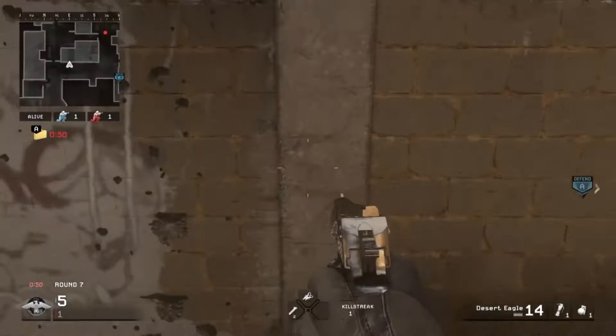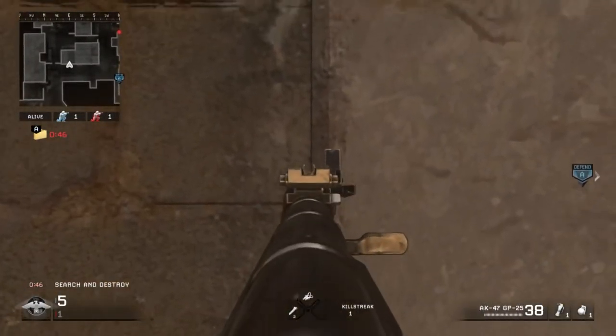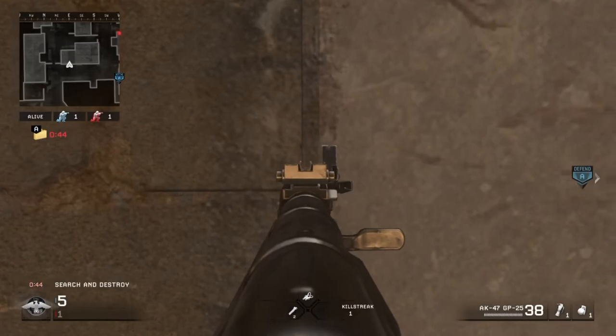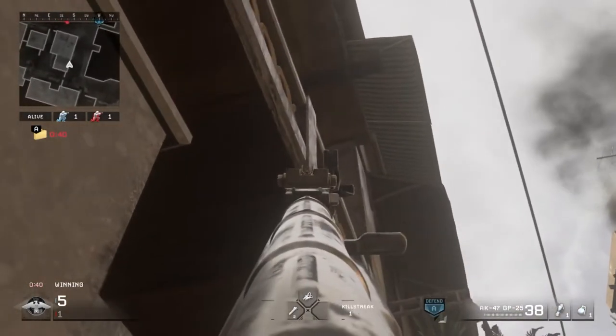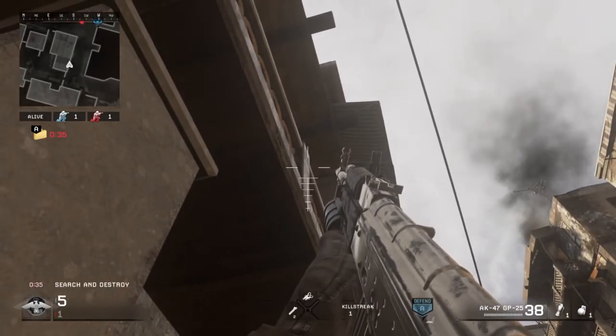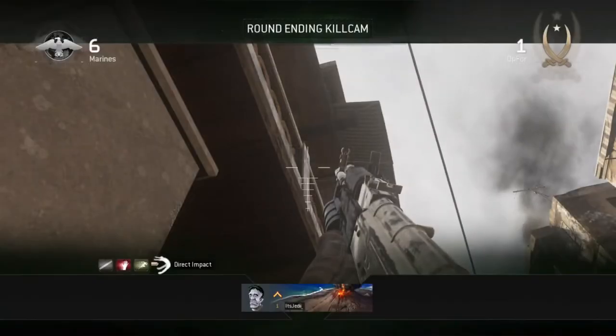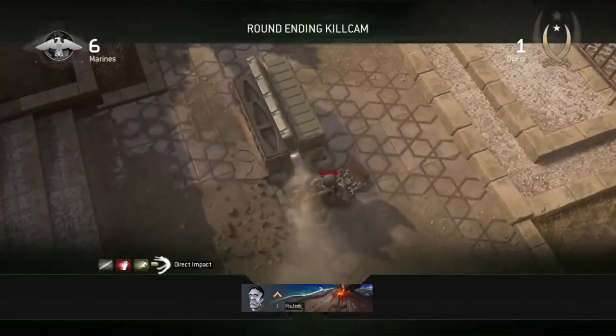For the first one, you're going to plant where I showed you and then get against this wall. Take this black dot and move to the right until you completely cover that dot, then take the third line from the bottom on your bottom grenade launcher crosshair and line up the left tip of it with that corner on the post that's on the balcony above you. Then shoot your tube - you know the enemy is defusing and you should get a pretty cool tube kill cam.